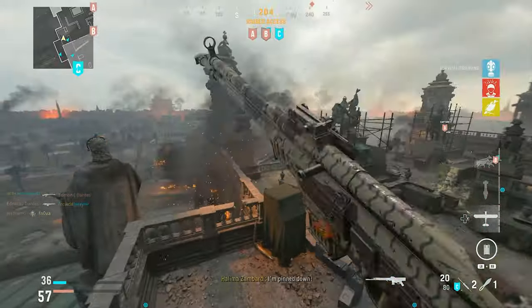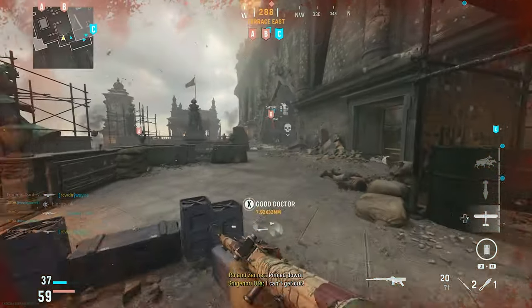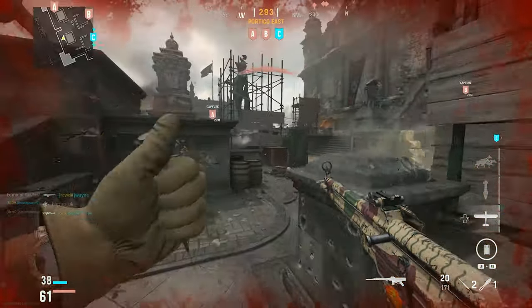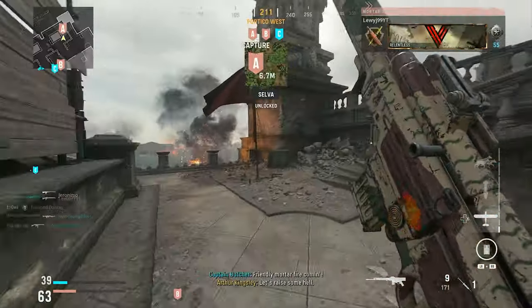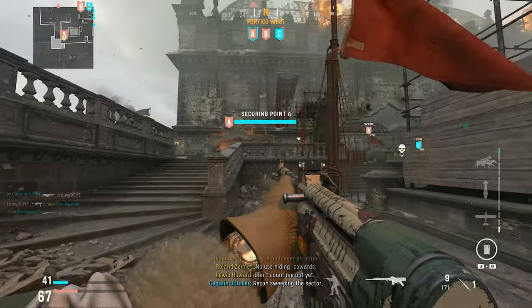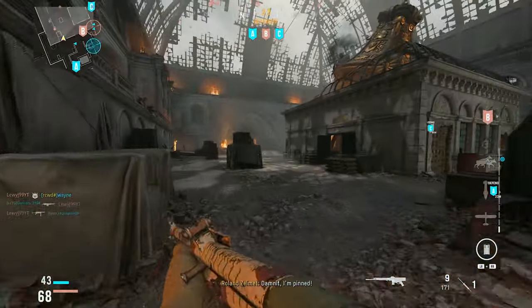It reverses the flow of the game a lot of the time. Like sometimes you're straight getting owned by a team while you're playing Hardpoint, but it just happens that one of your guys is on the point, so then you end up spawning on the point anyway and having more of a chance to defend it despite clearly getting annihilated. It just does not work. Sledgehammer, if you're watching this, please remove squad spawns.